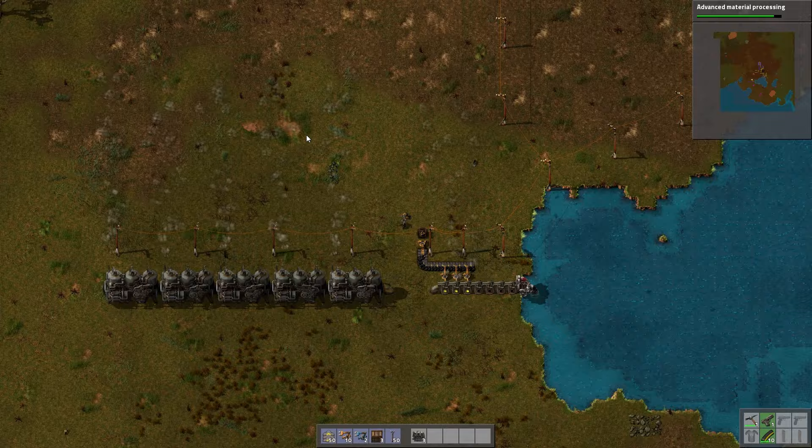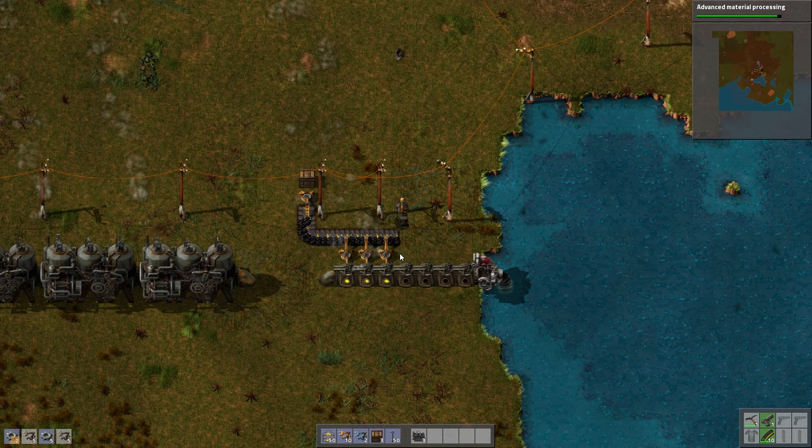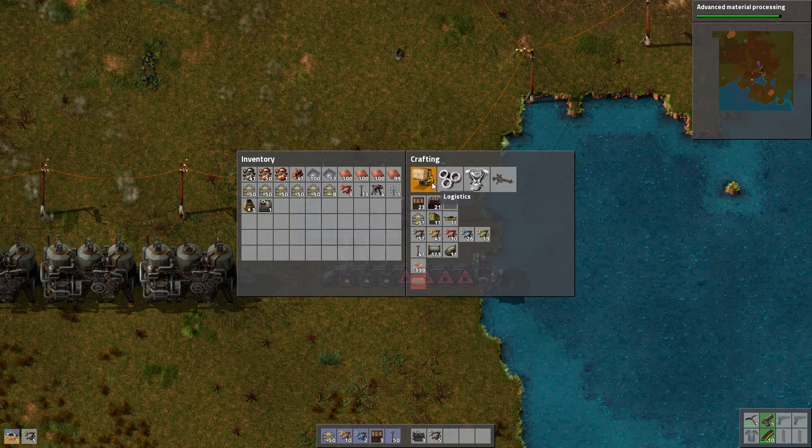So down here what we're going to do is make a bunch of burner inserters — we'll make 10 of those. The reason we make burner inserters is because they will feed themselves coal. It's so cool — I'll show you in a minute.